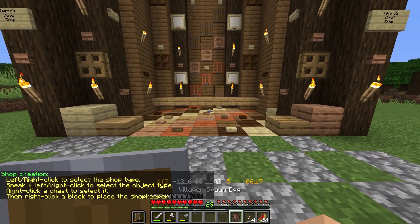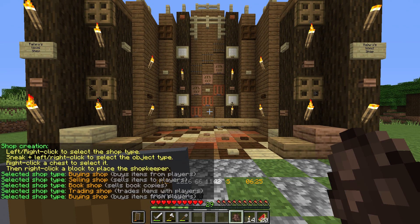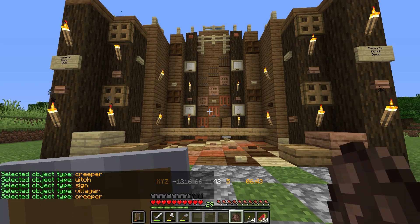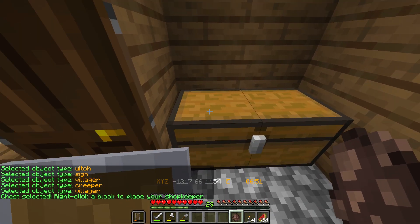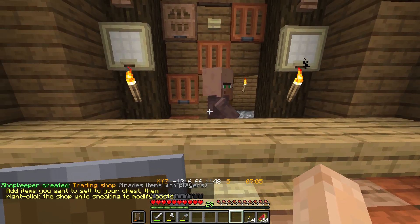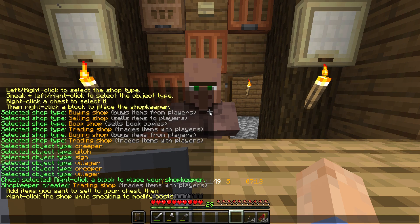Alright, so I think it's finally time to use this guy. So we're going to right and left click to select the shop type — buying, selling, book, trading. I've been recommended to do trading; I was told that was easiest to use. Then we're going to sneak and right/left click to do the object — villager. Yep. Then we go do the chest that it's going to use, right click to select it, and right click a block to place your shopkeeper. It's going to go right there. Trading shop — 'Trade items with players. Add items you want to sell to your chest, then right click the shop while sneaking to modify cost.'